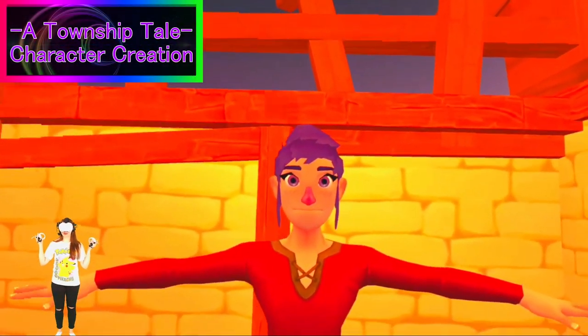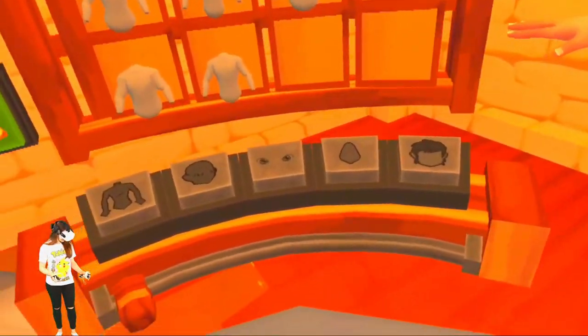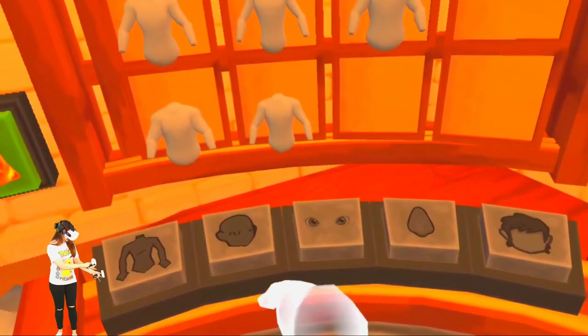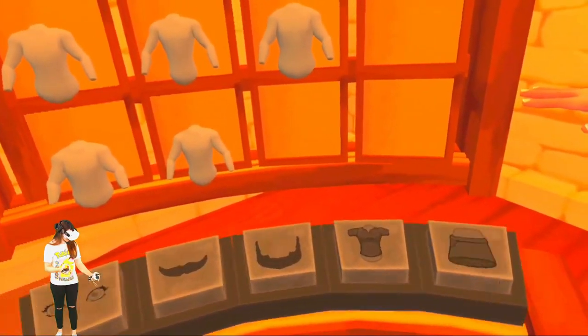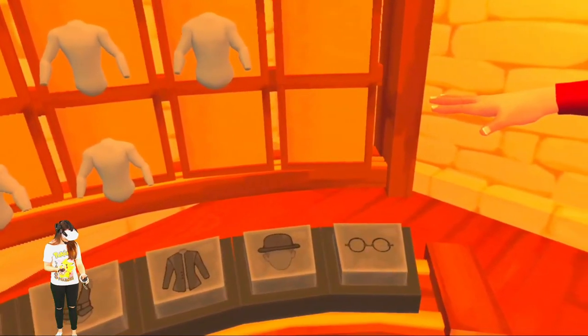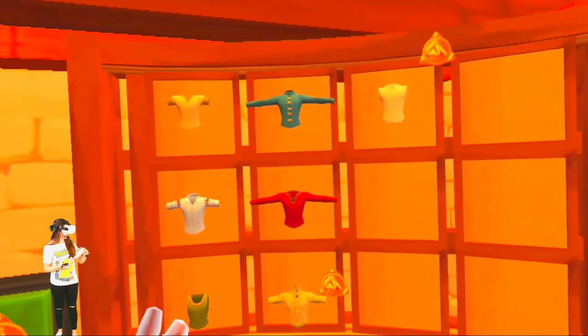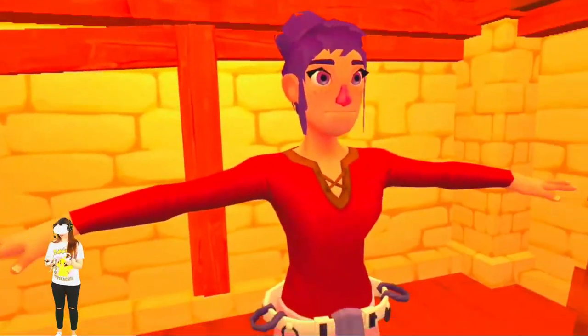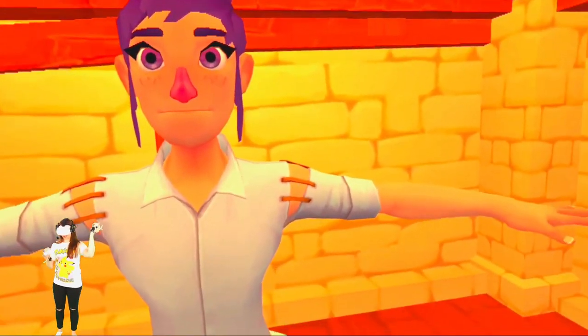Okay everybody, I'm just going to show you real quick a couple of tips on how to create your avatar. So you walk over to your left here, and it gives you all these options for customizing your avatar from facial expressions to clothing and other accessories. So let's do an example — click on the shirt. You just grab what you want from the menu here, walk it over to your avatar, and plop it on them.